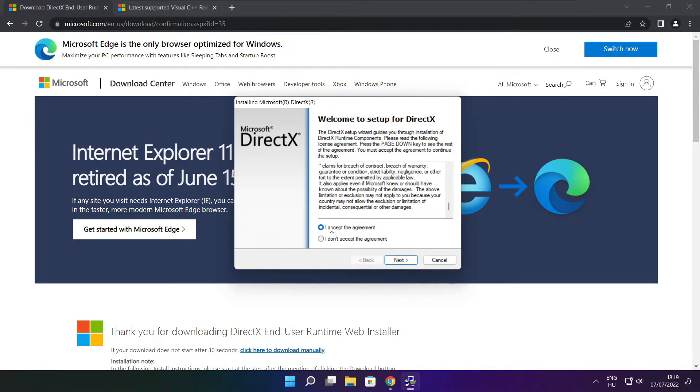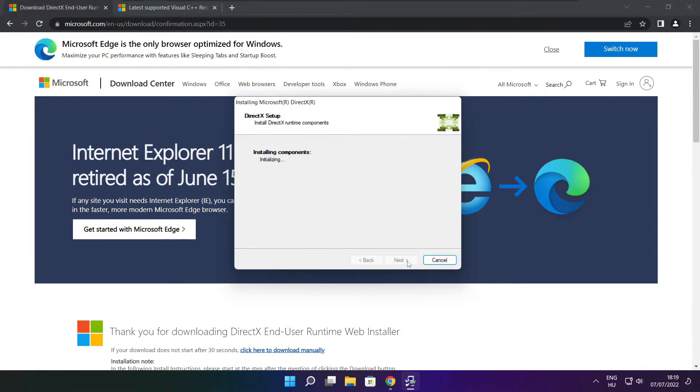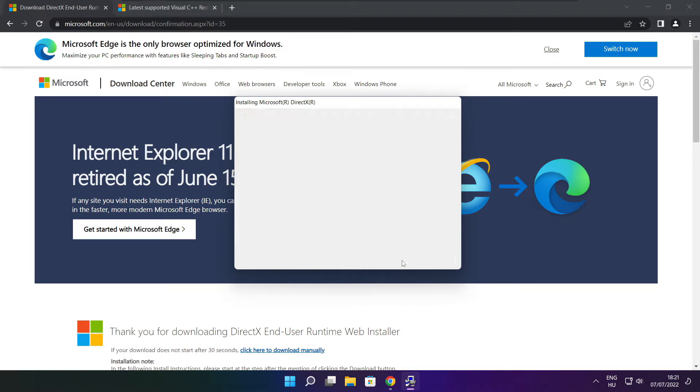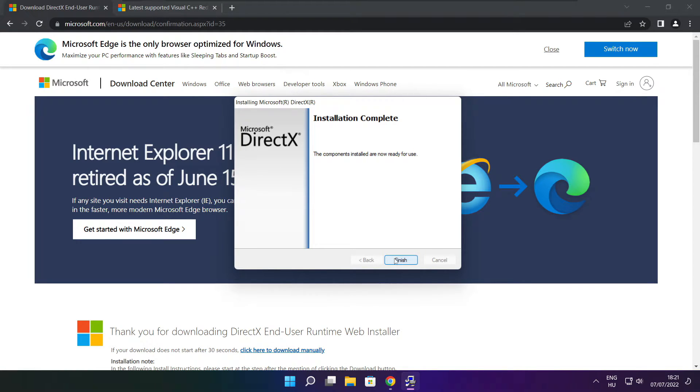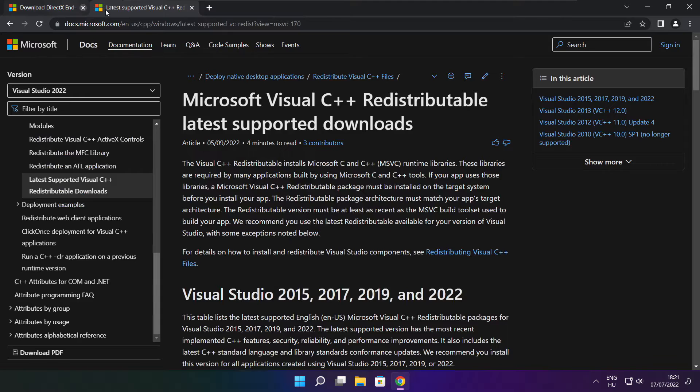Click I Accept the Agreement and click Next. Uncheck Install the Bing Bar and click Next. Click Next. Installation complete and click Finish. Close the DirectX website.